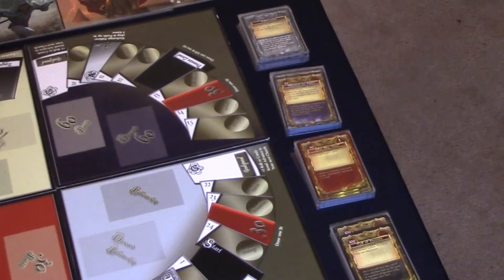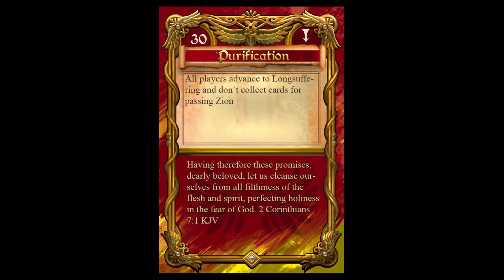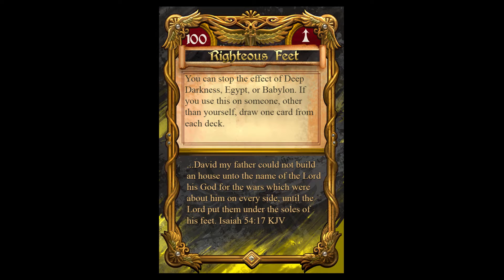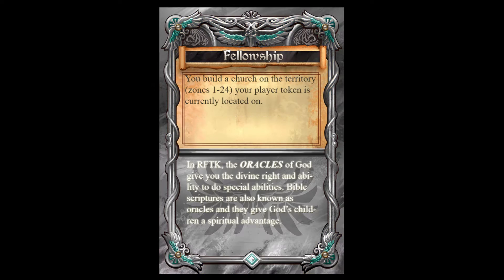Decks. There are four Race for the Kingdom decks. Each deck is unique from one another. The Red 30 Faith deck is high risk and high reward. The Purple 60 Faith deck provides player movement and targets your opponents. The Black 100 Faith deck provides hand management and protection. The Fellowship deck allows you to build the Kingdom of God and acquire God cards.